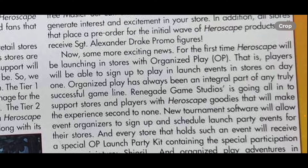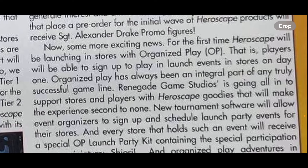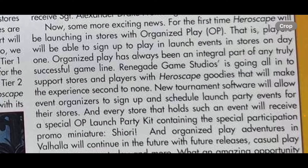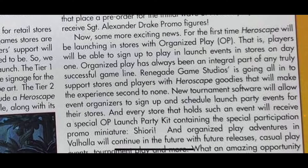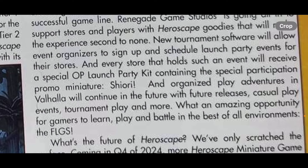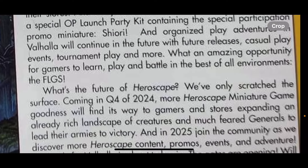Now some more exciting news: for the first time, HeroScape will be launching in stores with organized play. Players will be able to sign up to play at launch events in stores on day one. Organized play has always been an integral part of any truly successful game line. Renegade Game Studios is going all in to support stores and players with HeroScape goodies. New tournament software will allow event organizers to sign up and schedule launch party events for their stores. Every store that holds such an event will receive a special OP launch party kit containing the special participation promo miniature — Shiori. And organized play adventures in Valhalla will continue in the future with future releases, casual play events, tournaments, and more.